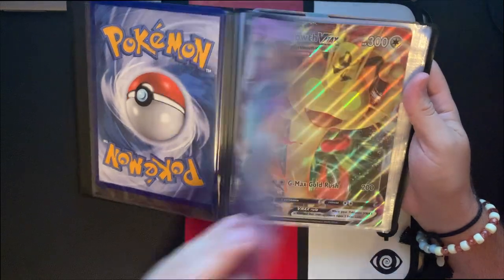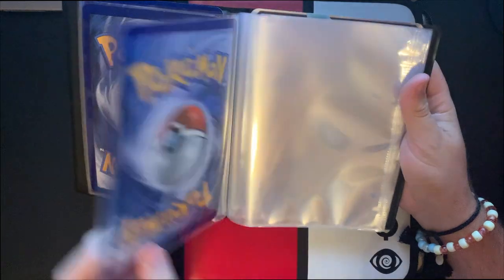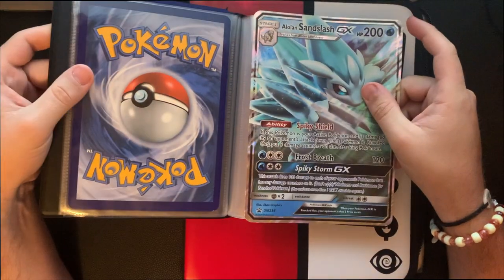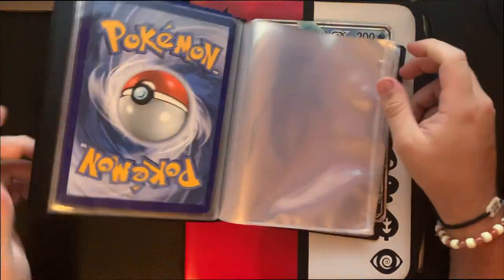I got Polteageist V, Meowth VMAX, Toxtricity V, and in the back unfortunately GX's — they do not fit in my sleeves with this binder, so I've kind of just been hanging on to them in the back. Probably not the safest spot but that's what we're going to be doing.